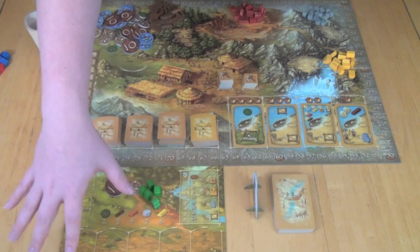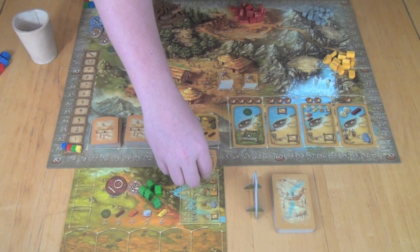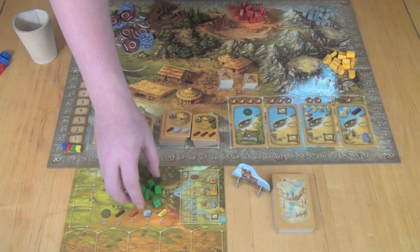The game is a worker placement game. We're looking at the setup for four players. These huts down here are going to be in piles depending on how many players there are, and the top one of each will be visible. On a player's turn, depending on who's the starting player — marked by the big kahuna token — the starting player is going to place some of their workers on any one of the spots on the board.